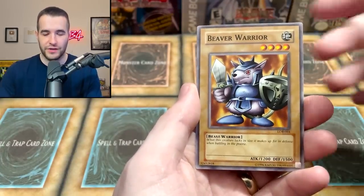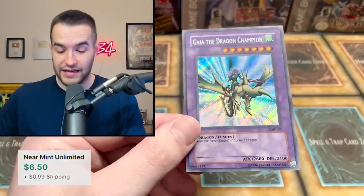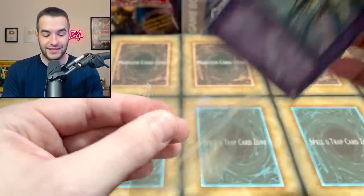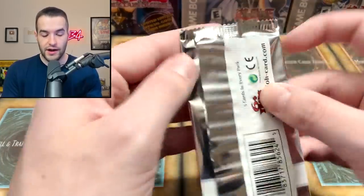We got the Beaverware — this is all LLB stuff — and it's a half-LLB pack. A Gaia the Dragon Champion Secret Rare! This is off to a hot start, very nice. Only a couple packs in, we've already gotten a secret rare. Let's see if we can get a Ghost Rare as well — that would make an epic video.